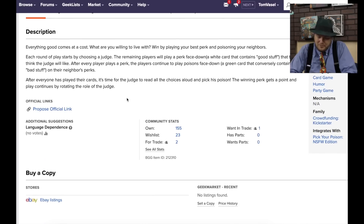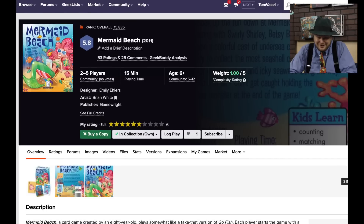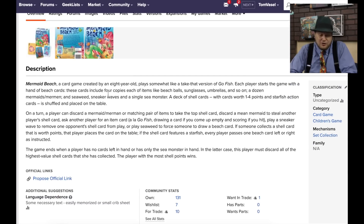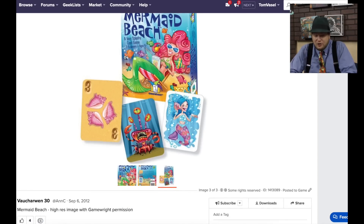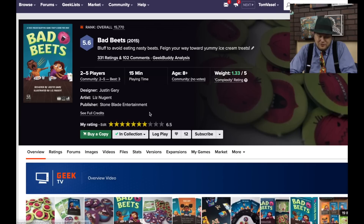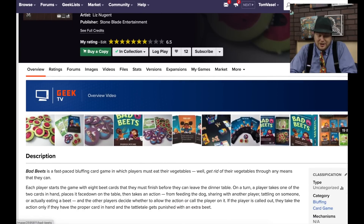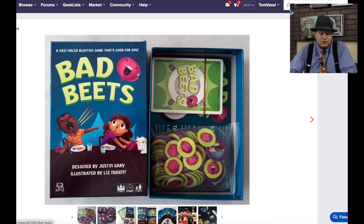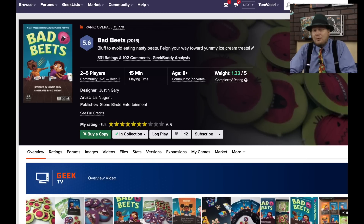Pick Your Poison — it's a web-published game from 2016 where you're trying to poison your neighbors. Mermaid Beach is a kid's game created by eight-year-olds — it's like a take-that version of Go Fish with really cool cards and good artwork. Bad Beats from Stoneblade Entertainment and Justin Gary is a bluffing game where you're trying to get rid of vegetables and get dessert. It's for kids, and through that lens it works fine, but I wouldn't want to play it with adults — too simple.